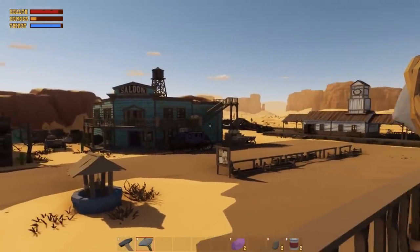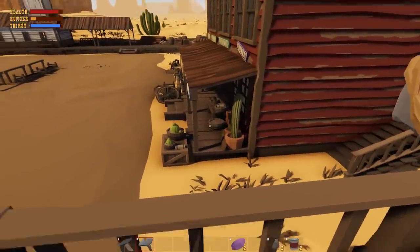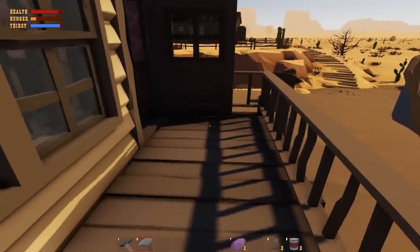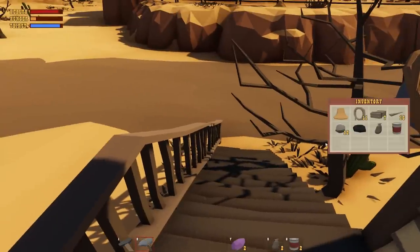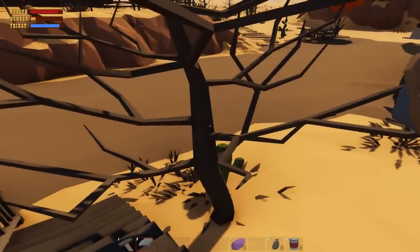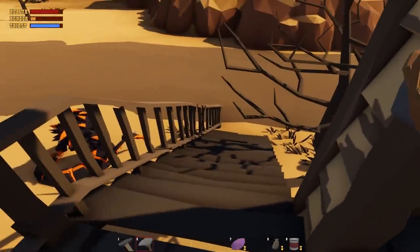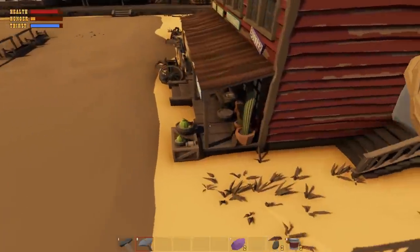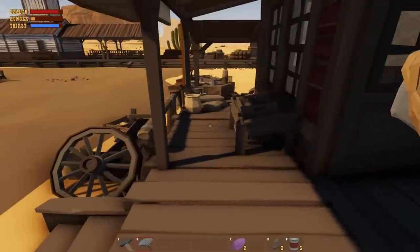I searched the saloon and the trading post but didn't get the outside sections. There are some nails right there that would be good to have. The Seeker has a little progress bar at the top - that water skin bar indicates how much he can see or hear you. You have to be pretty close to things like nails to actually grab them. Yeah, he totally heard me there.